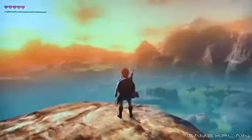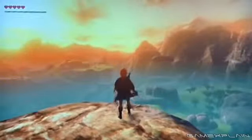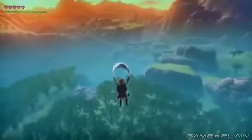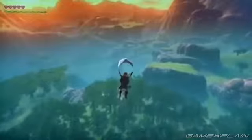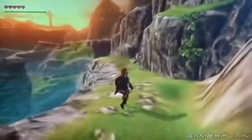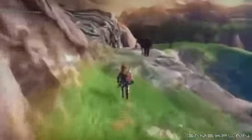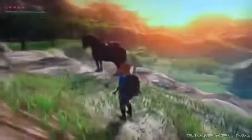Anyway, why don't we try to go to the point that we marked on the map? Good to know he had the sailcloth — it played an important role in Skyward Sword. Now it'll be a bit hard to reach our destination on foot, but luckily here we have a horse. Epona — long time no see.